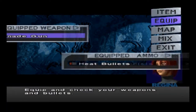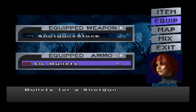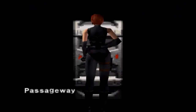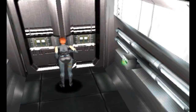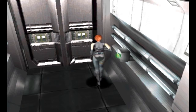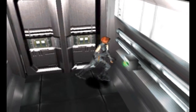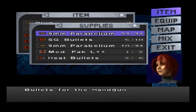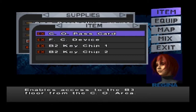Oh, hang on - maybe let's get some... Passageway. I thought we were going to go and see Dr. Kirk, like a secret lab or something. What's this? A slot to insert a key chip - the number 0392 is inscribed. So this is locked. Do we have this, guys? Key card level C. OC Pass.